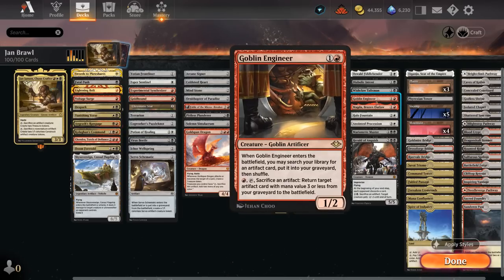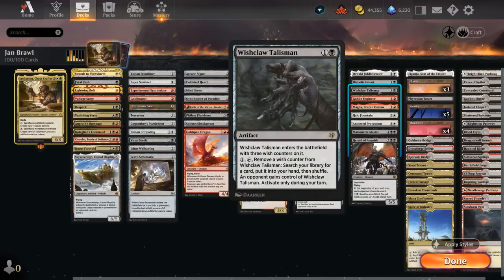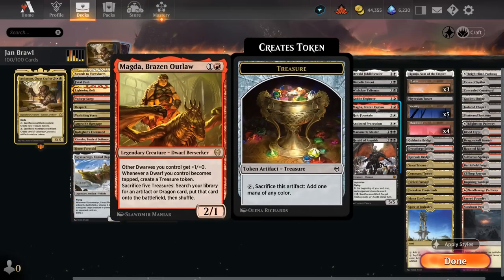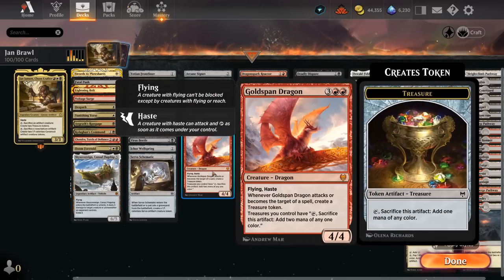Goblin Engineer lets us search for any artifact card and put it into our graveyard when it enters, and for 1 red mana can tap and sacrifice an artifact to return an artifact with mana value 3 or less from our graveyard to the battlefield — setting up fun recursion loops, especially with Ichor Wellspring, or sometimes getting back Wishclaw Talisman. Magda makes a treasure when it becomes tapped, and we can sacrifice five treasures to search our library for any artifact or dragon card and put it on the battlefield — eventually finding Bolas' Citadel or Goldspan Dragon.